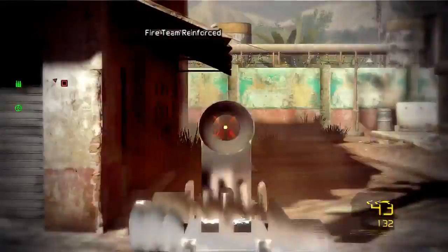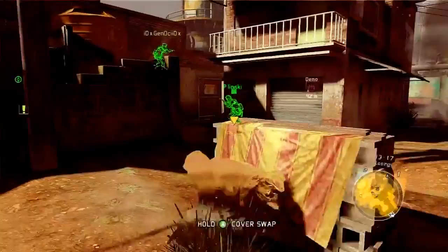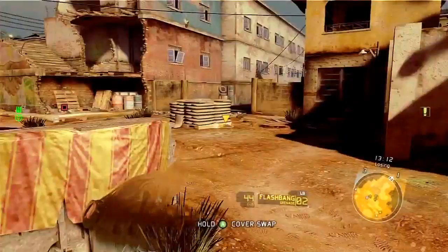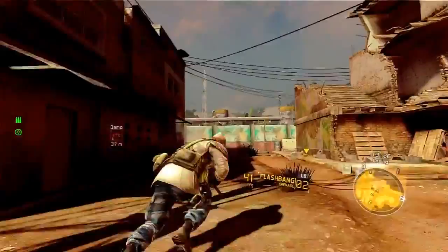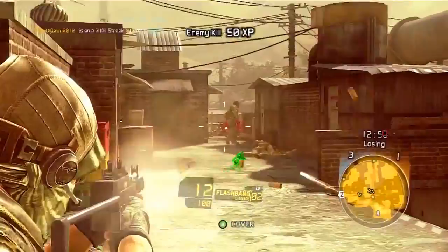Quick kill. By the way, I'm using the PP2000 — you guys might remember this gun from Modern Warfare 2. It's an awesome submachine gun; it works great in this game, and it actually makes an appearance in Battlefield 3. Let's see if I can assassinate this guy — no need to. Easy double kill up here.